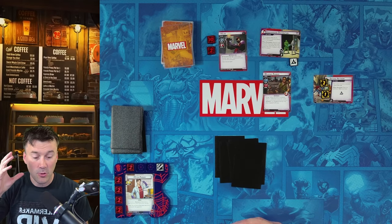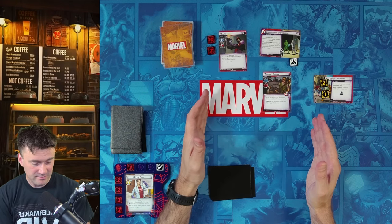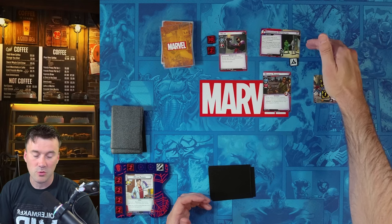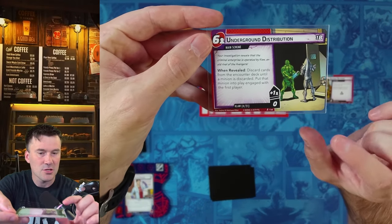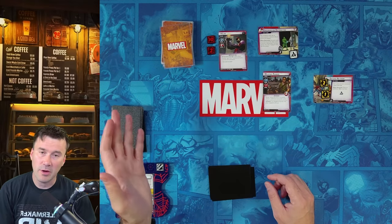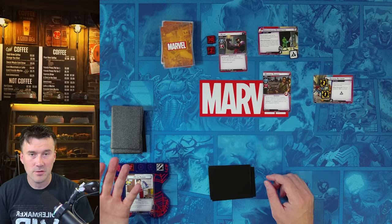Looking at the card anatomy: the cost is in the top left. Resources at the bottom of each card are how you pay for cards — it can be any resources unless the card specifies otherwise. For a four-cost card, you discard four cards as resources. Upgrades, supports, and allies come out onto the table; events are played and then discarded. Now for mulligan: you may discard any number of cards and draw back up to your starting hand size.